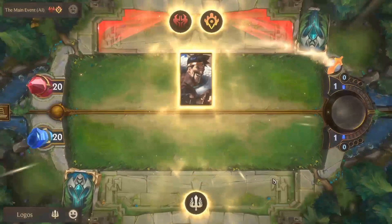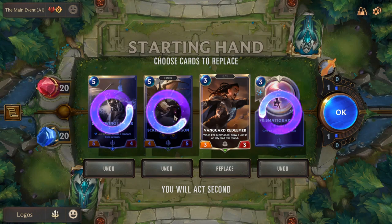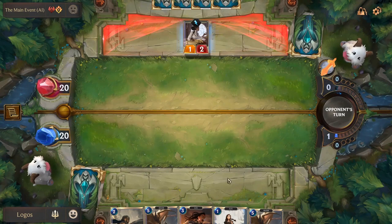Now we're going to do some games with all the decks we talked about, so that you can see a bit how each deck feels. In the mulligan you always want to have something to play in the early turns, but since this is a mid-range deck and you want some beef in the mid-game, Screeching Dragon is really good because it has Challenger so you can take value trades with it, as well as Fury so it can grow bigger and bigger. Vanguard Redeemer is a pretty early turn unit, and we got a pretty good curve — which is how this deck is built, basically.